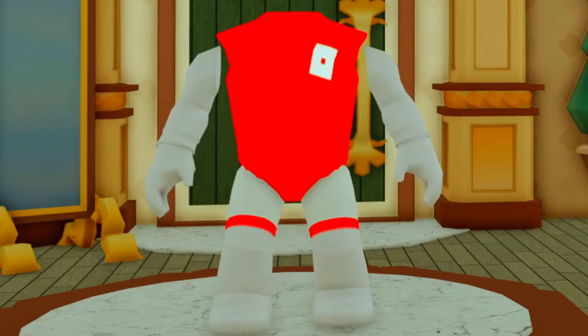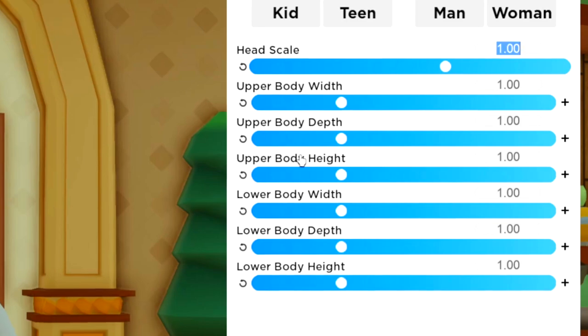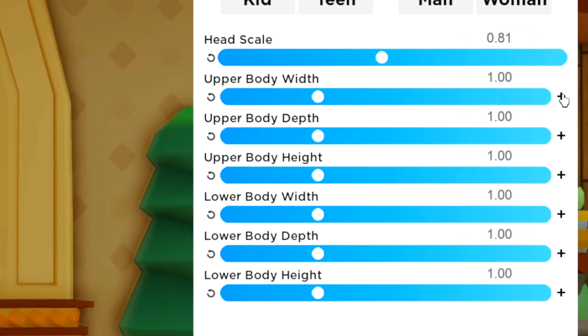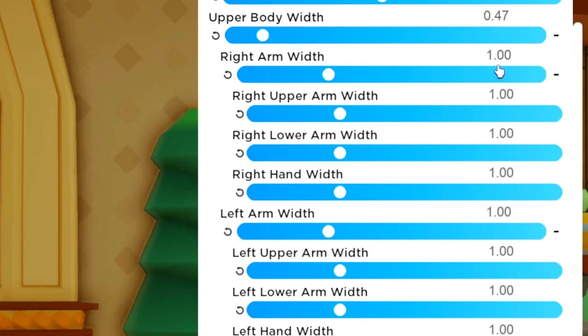Now we've done that we can go into the scaling section - I say that very sarcastically. The head scale we want is 0.81. Expanding to upper body width: upper body width is 0.47, right arm width is 0.54, right upper arm is 0.35, lower arm width is 0.58, and the hand is 0.69.